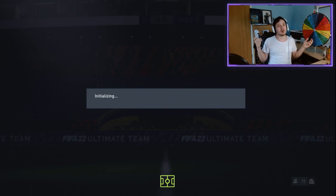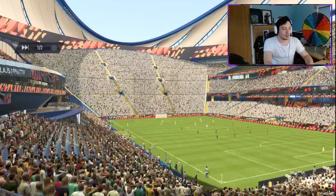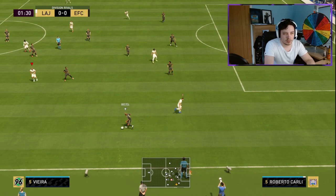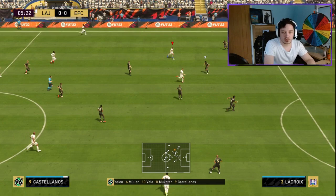What's our first opponent going to look like? They are going to look like this. Red pick and Mobley — interesting. So someone's done their champs. Castellanos already running through a team. Go on Mukhtar, you run away from that Schweinsteiger. Love that — decent strength on the card there.